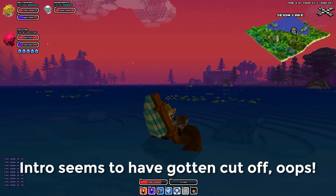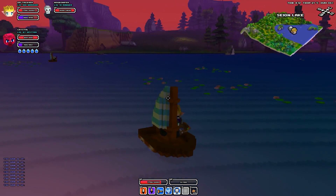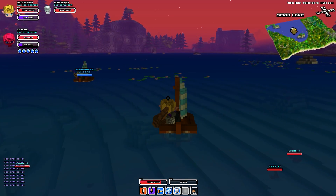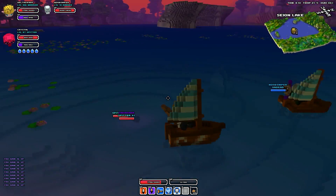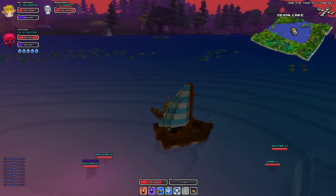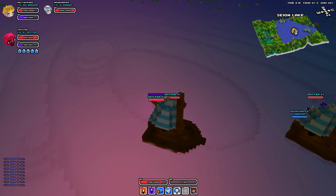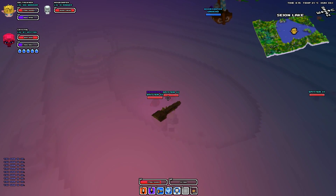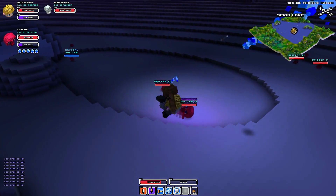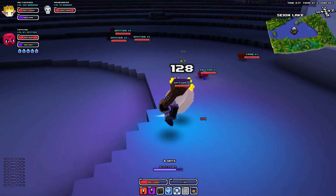We're playing some more Cube World and we're currently in Sion Lake. We're trying to find the boss — and there he is, right down here. Damadara, or something like that. He's a large spitter. Okay, are you ready? He's ready so I guess we go.